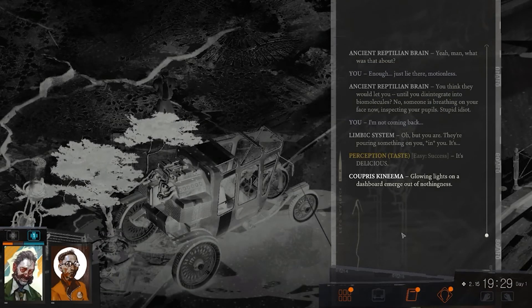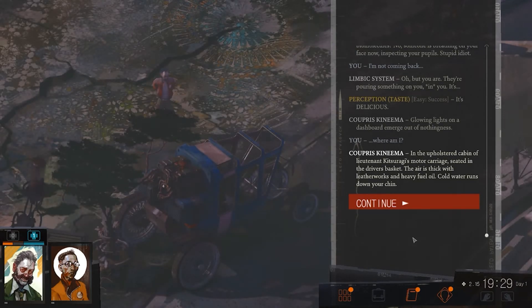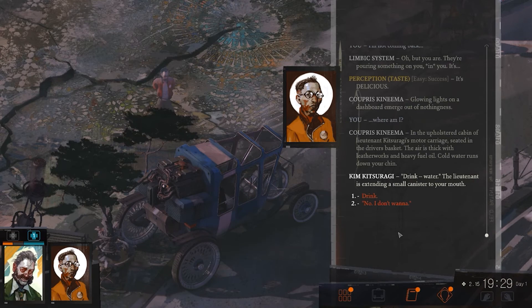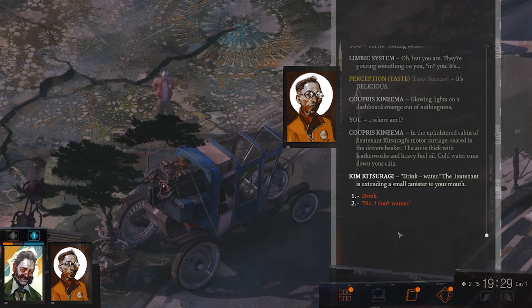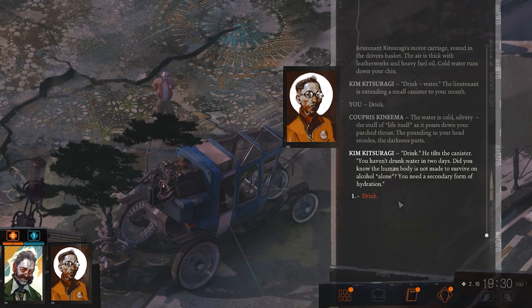Glowing lights on a dashboard emerge out of nothingness. Where am I? In the upholstered cabin of Lieutenant Kitsuragi's motor carriage, seated in the driver's basket. The air is thick with leather works and heavy fuel oil. Cold water runs down your chin. "Drink." The lieutenant is extending a small canister to your mouth. The water is cold, silvery — the stuff of life itself. As it pours down your parched throat, the pounding in your head recedes. "Drink" — he tilts the canister. "You haven't drunk water in two days."